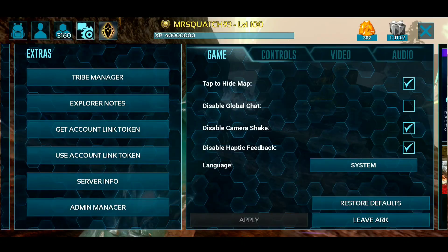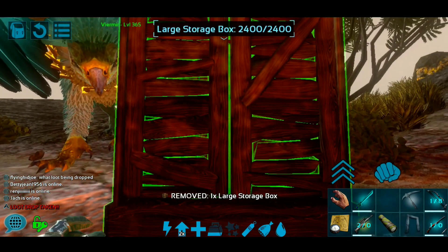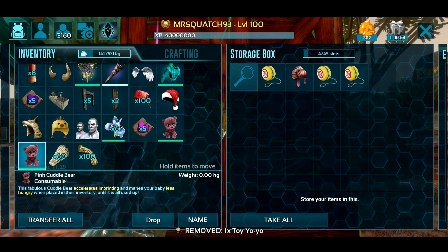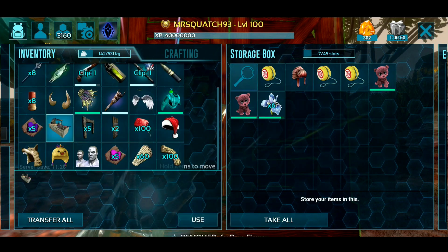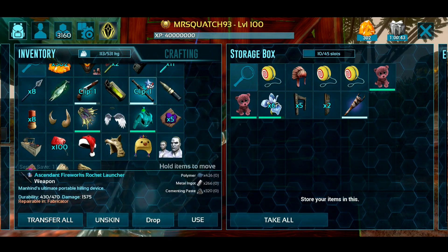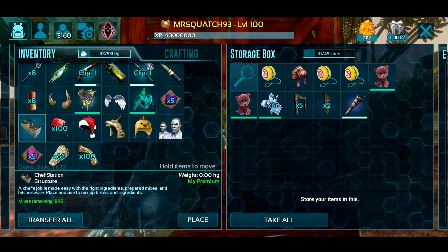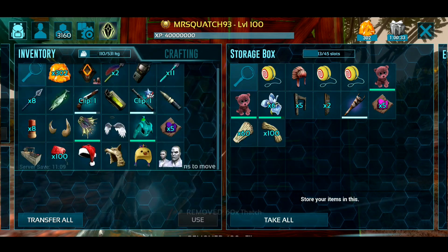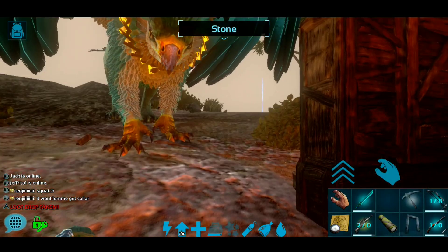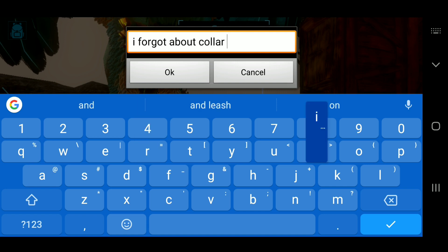All right, let's drop my last box — place it right there. Whoever gets this last one, congrats, because you're going to have three yo-yos, two bears, some dino gates, a torch, some coloring, and thatch and fiber — some random stuff, some purple coloring. I won't let me get the collar — oh, I forgot about the collar! Let's go ahead and make a loot drop announcement.